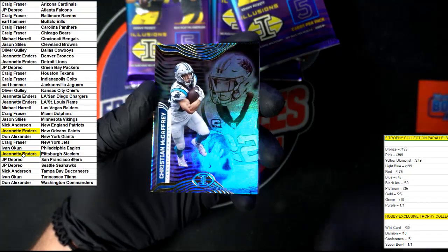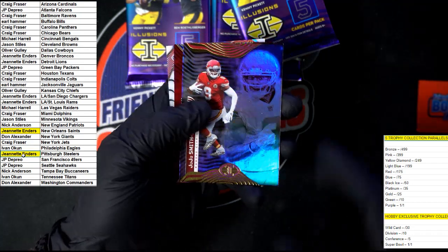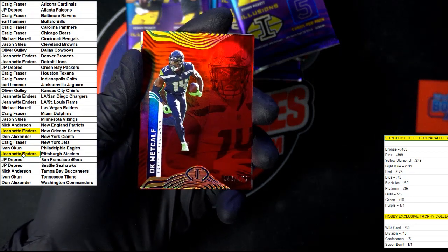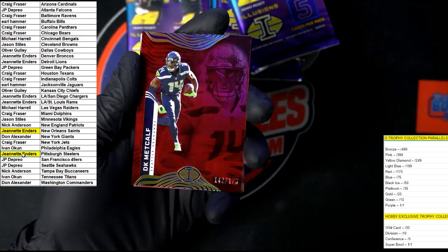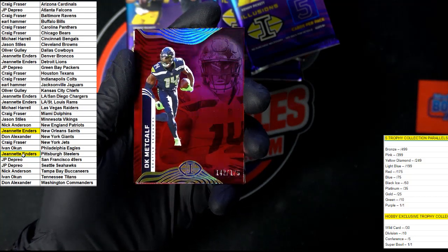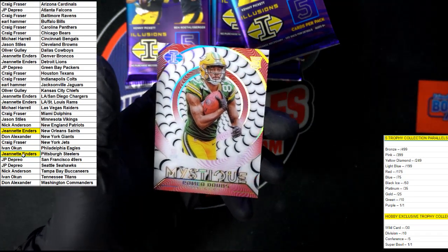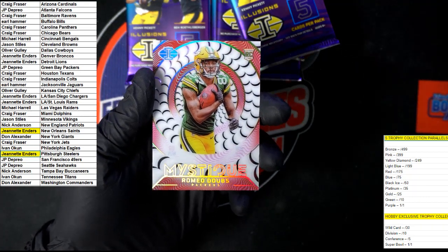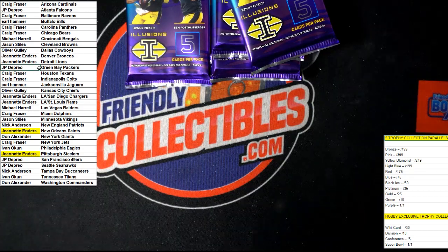We got McCaffrey to start us off. JuJu Smith-Schuster. Nice DK Metcalf right there — 142 out of 175, that would be our red on the trophy collection parallels. We need to get a purple or a green or a gold — I want 25 numbered or less. A nice DK going to Seahawks. Nice mystique right there going to the Packers — Green Bay going to JP.